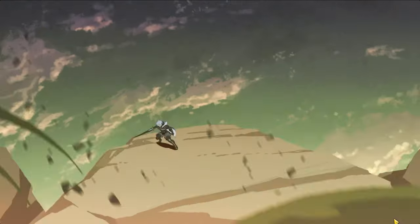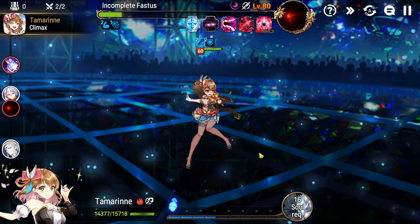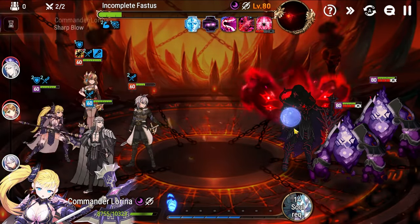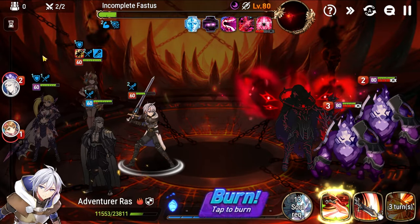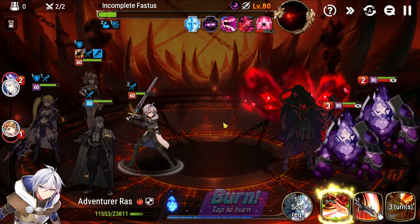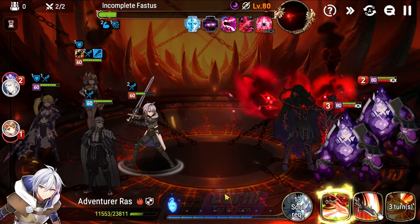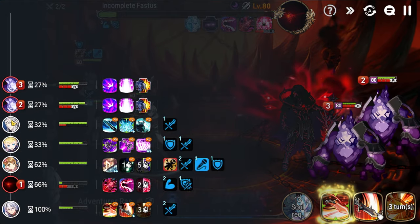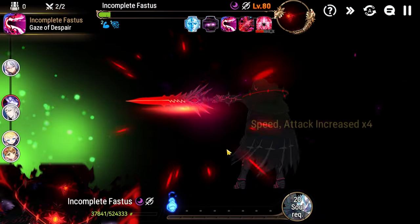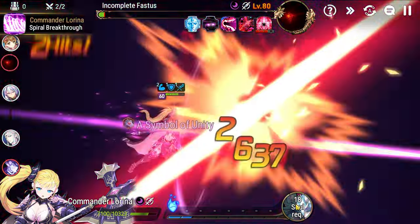We skill 3 with Brigg just for the defense buff and healing, then cycle Tamarin back around to make a window. At 10% health on Faustus, we go for the gamble: soul burn S1 with Tamarin, both hits landing without crit resistance means we win. We strip the buffs and go Spiral Breakthrough — and that's a win.